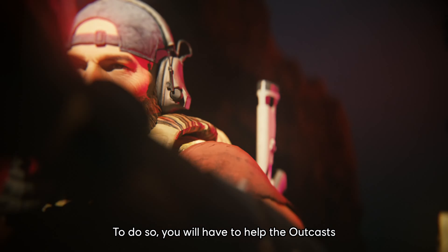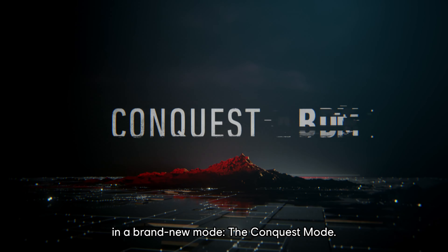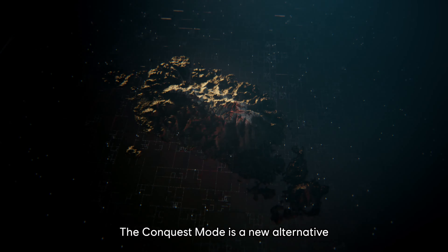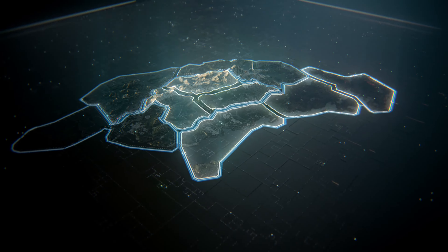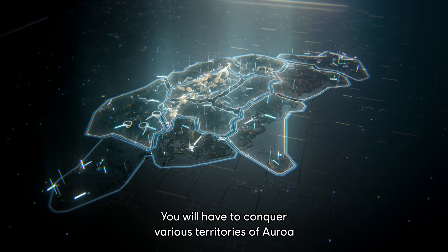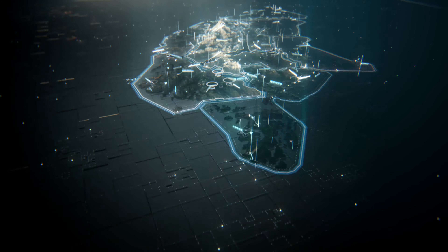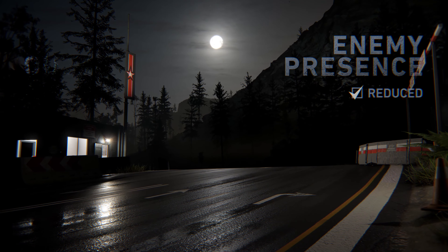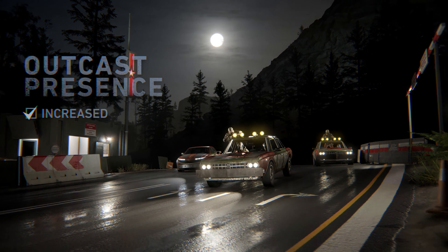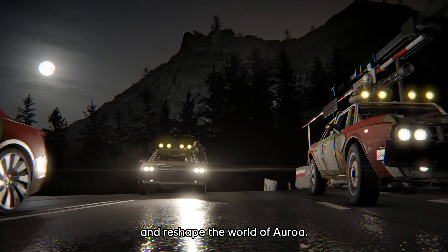To do so, you will have to help the Outkast get rid of the remaining enemy forces in a brand-new mode: the Conquest Mode. The Conquest Mode is a new alternative mode to Ghost Recon Breakpoint's story mode. You will have to conquer various territories of Auroa by carrying out various destabilization missions. Note that each mission you complete will have an impact on the world dynamic, such as deactivating drone surveillance, removing enemy presence, or increasing Outkast patrols. Choose the mission you want in any order and reshape the world of Auroa.